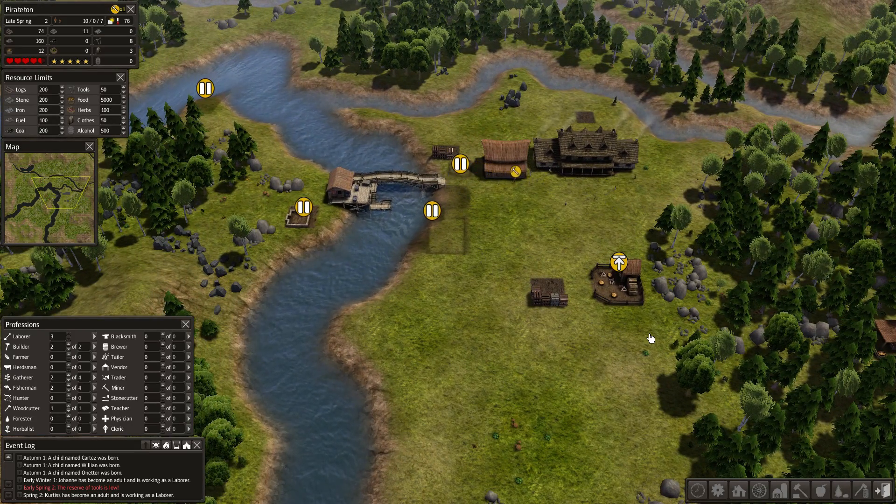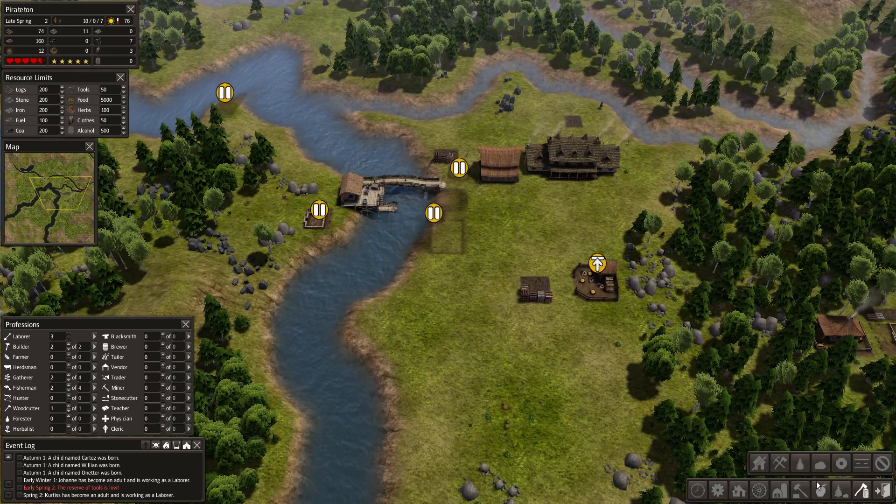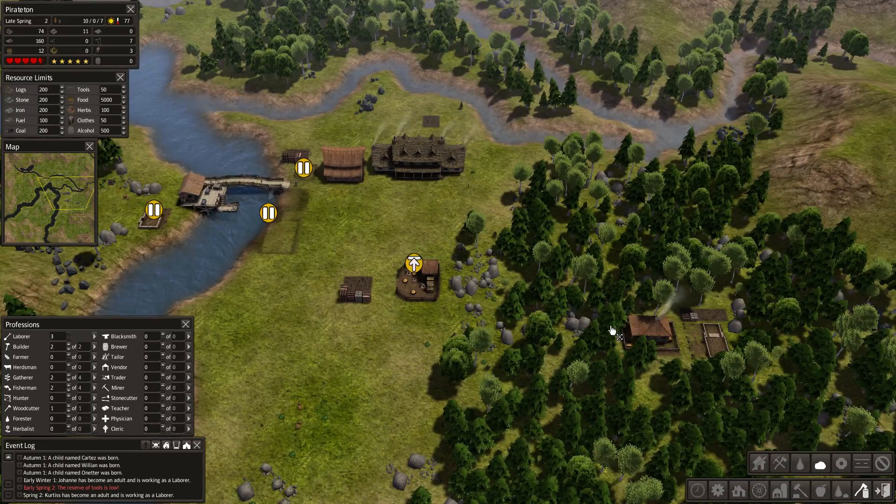Wow, 75 degrees already — it's spring. Time's flying. Let's get some of these resources to gather, because what's going to happen is the forester is going to gather these resources so that he can plant more trees. I'd rather just have our laborers do it — they're not really doing a whole lot else.